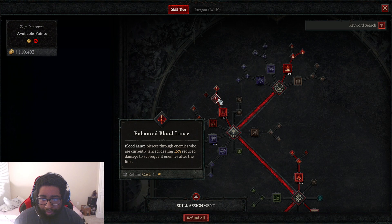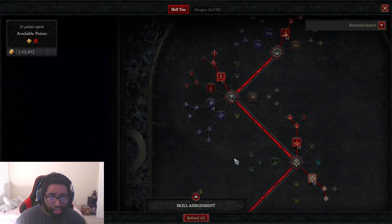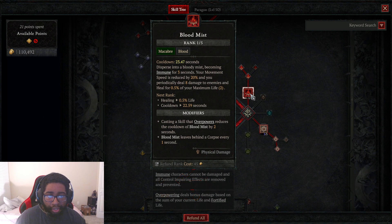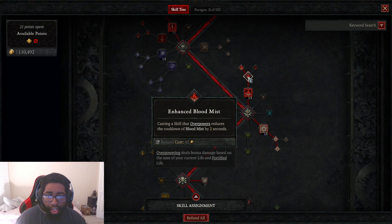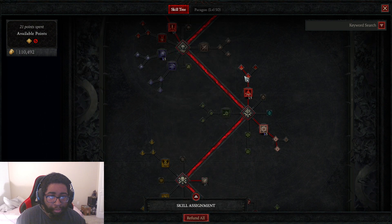Blood Lance pierces through enemies. After casting Blood Lance eight times, we get overpowered — which is basically like true damage. It deals damage based on the sum of your current life and fortified health, which is really good because we're not going to be losing a lot of life in this build.